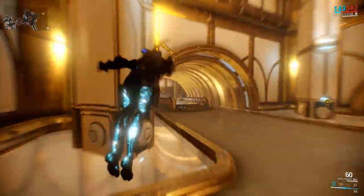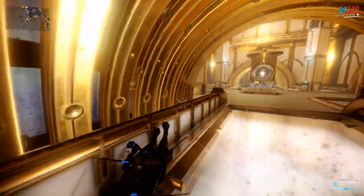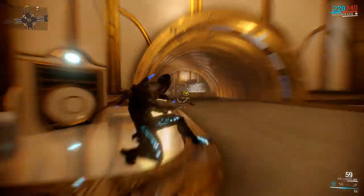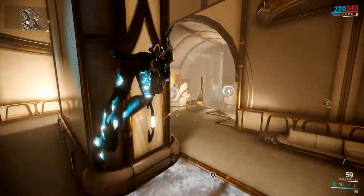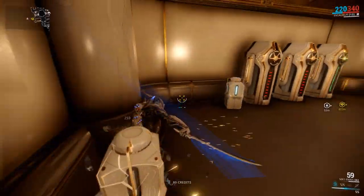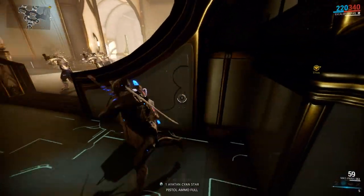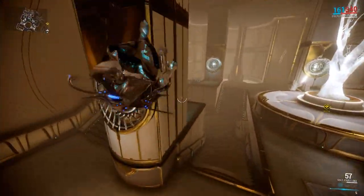We already got a rare mod called Ravage, which we'll definitely need. You can just go ahead and destroy all the containers and hopefully get stuff. This is an Argon Crystal — a rare resource which decays after 24 hours of taking it out of the Void. So what you want to be doing in here is looking around in the rooms and destroying most if not all of the containers. Not every single room will have containers that drop mods, so it's worth only focusing on rooms that are secret or hard to find.